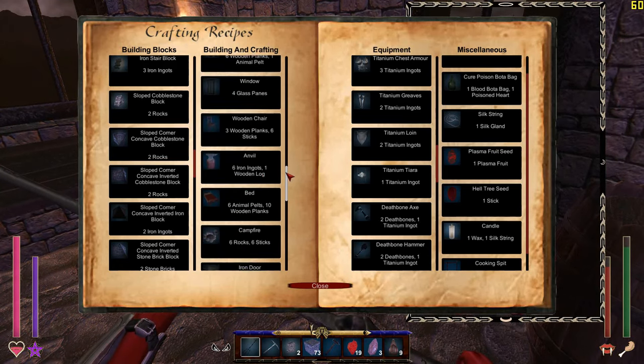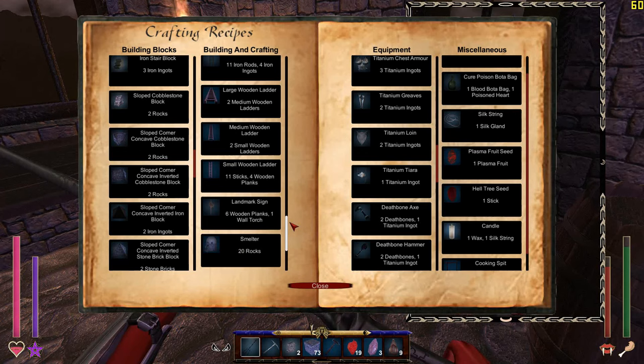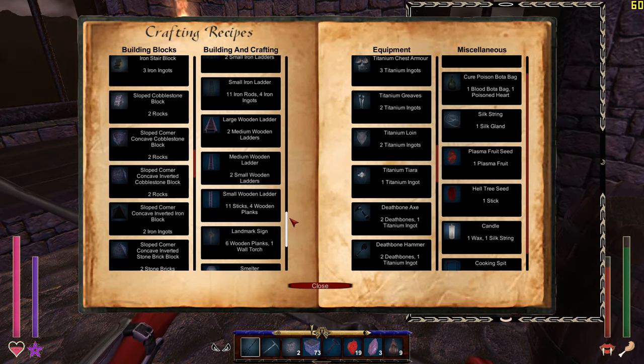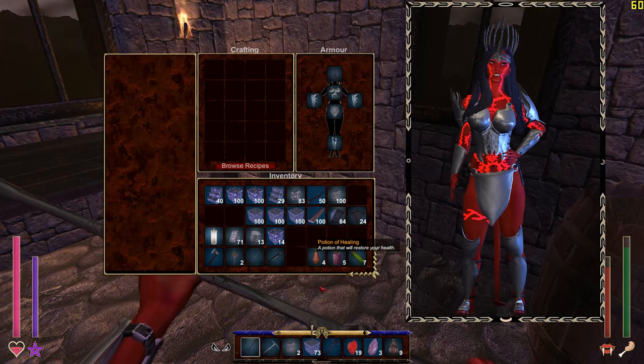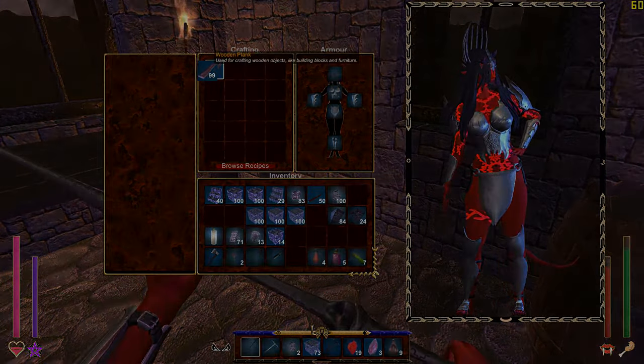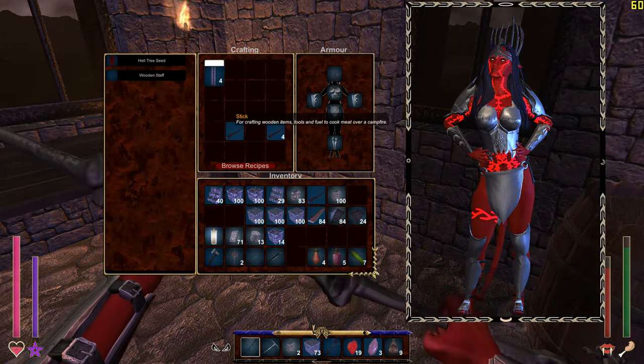Starting with the crafting recipe book that lets you know what you can craft from your inventory and what ingredients you need. This is a feature that's really been needed for a long time. Now instead of looking up what you need to craft on the Wikipedia, you can simply open the crafting recipe book from your inventory and browse it all.